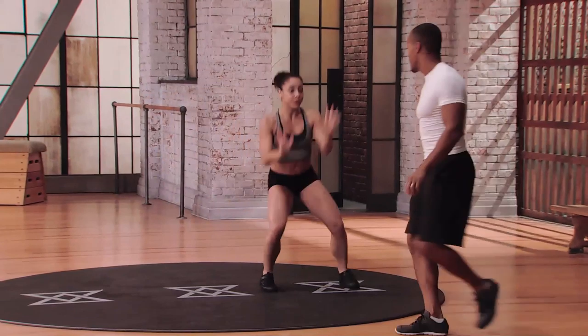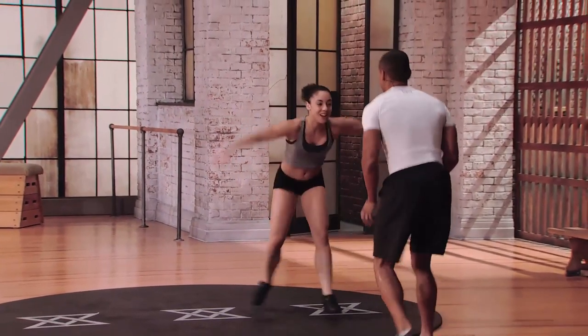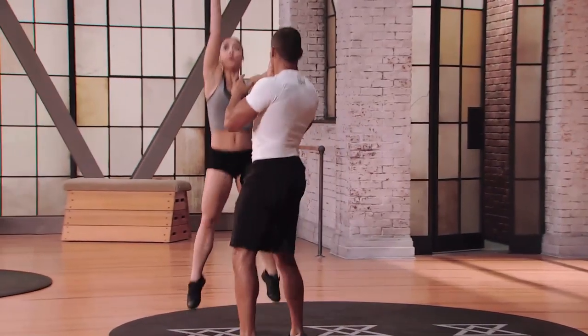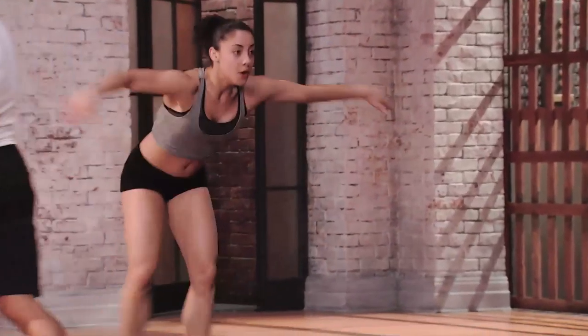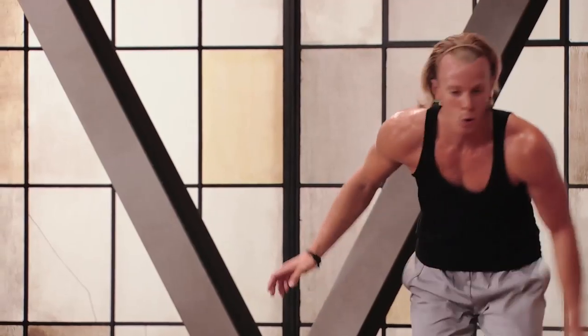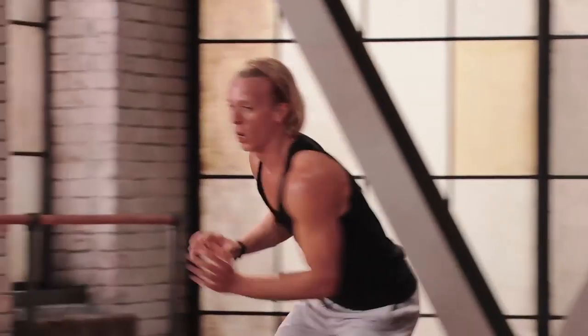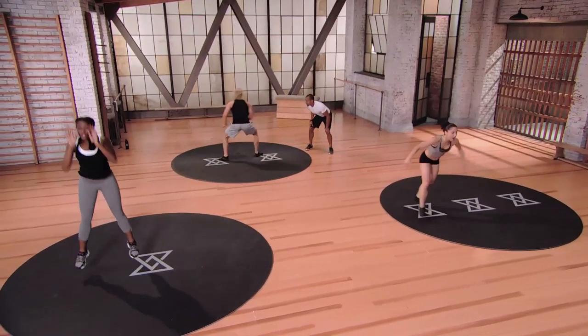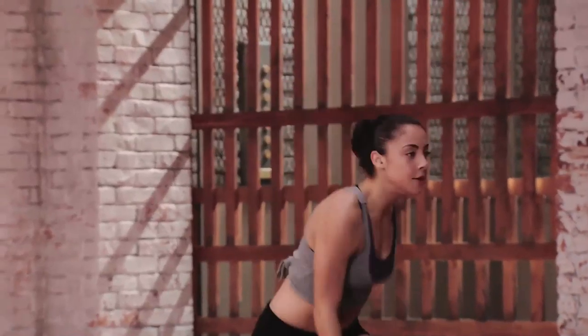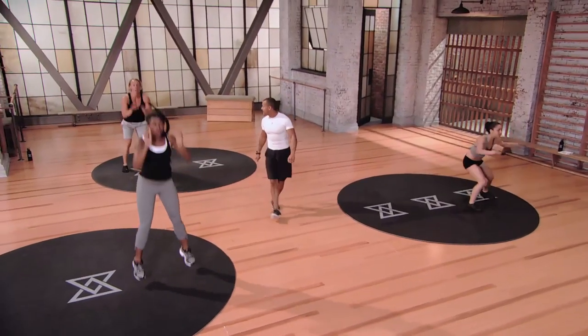We've got about 30 seconds left. Keep it going — dribble, dribble, pivot, fake, shoot. We have 15 seconds left. Fake and shot — don't forget that fake. Going to the right, fake and shoot. Dribble, dribble, pivot left, and shoot. Last one — let's get that basket. And done. Nice, awesome guys.